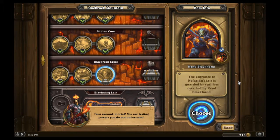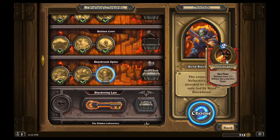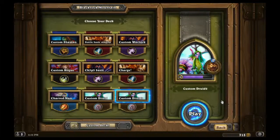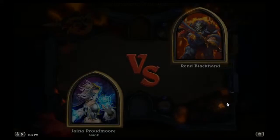Hello and welcome to Blackrock Spire - Rend Blackhand. The entrance to Nefarian's lair is guarded by ruthless orcs led by Rend Blackhand. Summon three 1/1 whelps and get a new hero power - that's going to be interesting. I think Charred Man is going to be the right choice here; it has some great board control and hopefully it'll be good enough.